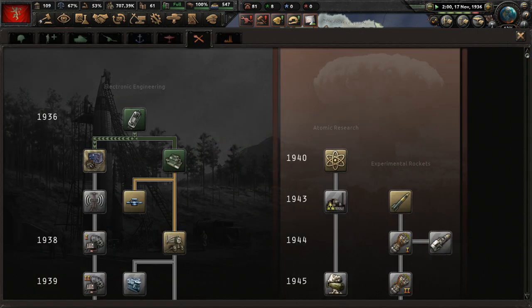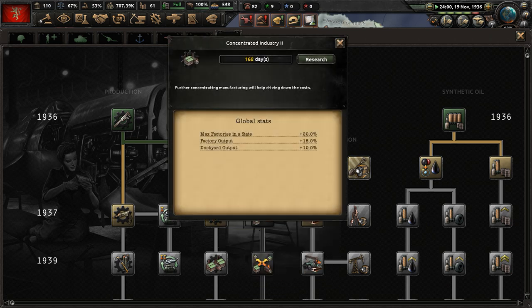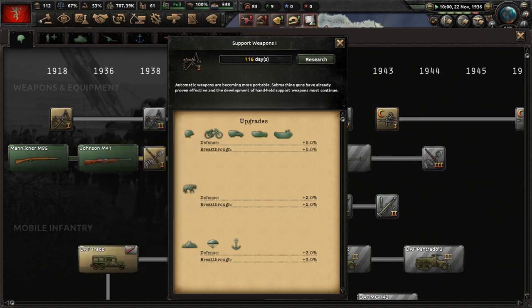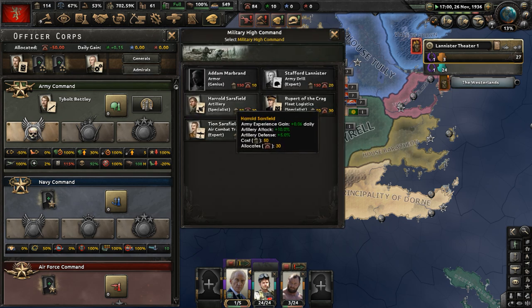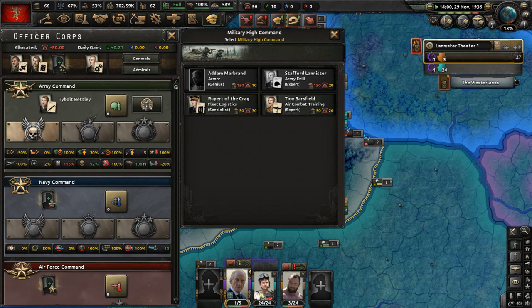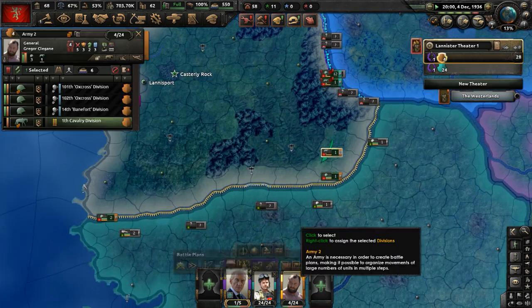Research slot available — let's do concentrated industry two, and also get the support weapons one upgrade. Modify Officer Corps once more: let's get an artillery specialist for higher artillery attack in the military high command. I'm going to wait to get Adam Marbrand for the armor role. Our cavalry is ready.